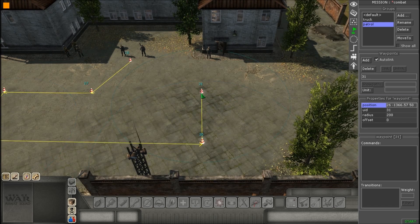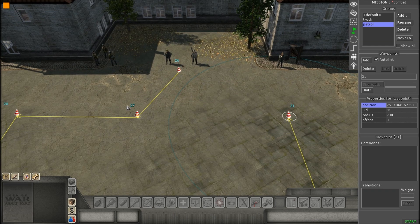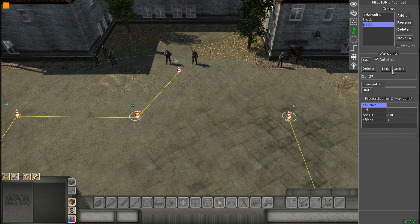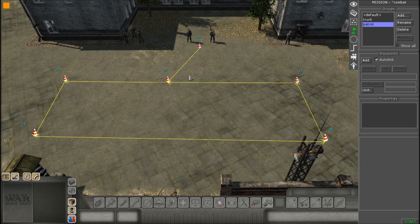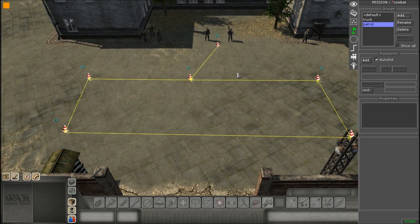Once you do that, as your last waypoint, you're going to right-click it, and then select it again. Now hold your shift button, and then click it again, and then hit link. And this allows them to link together. And as you can see, the arrow points in that same direction, so they will constantly go in that rectangle form.